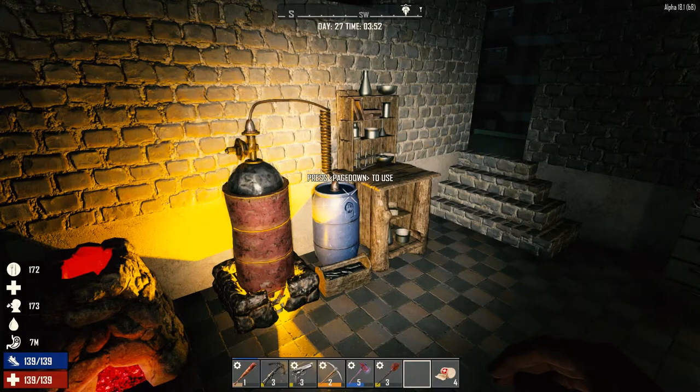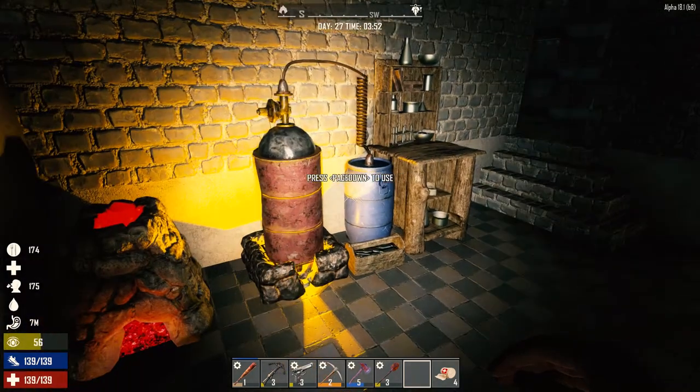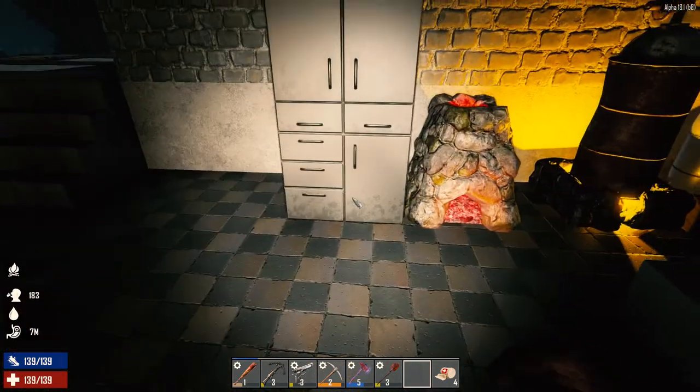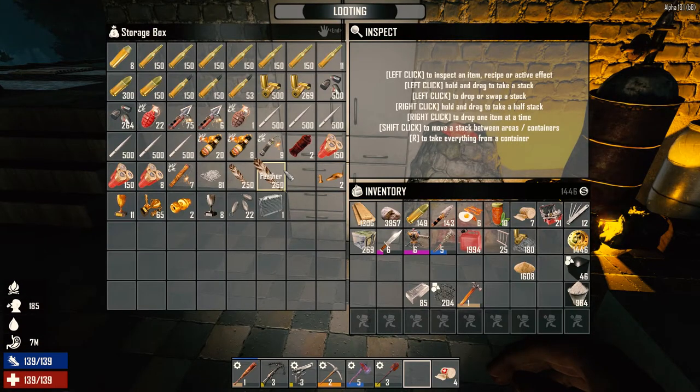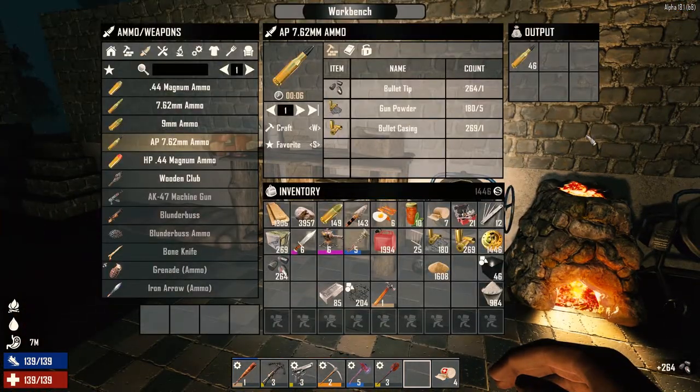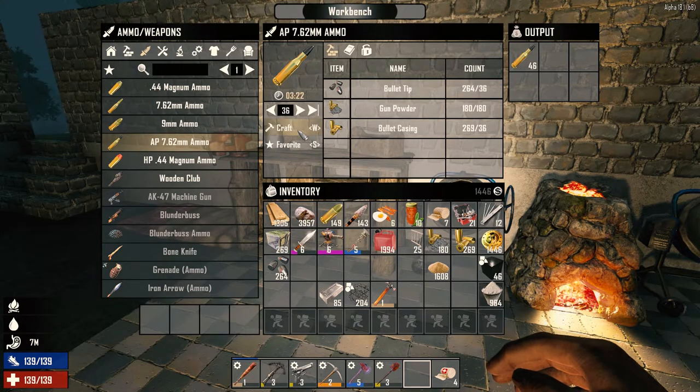Hey everybody, welcome back to another episode of Surviving Alpha 18. It is the morning of day 27. I haven't got a lot of gunpowder out of there — it takes forever for gunpowder. I'm almost willing to make a second chemistry station to get that going.